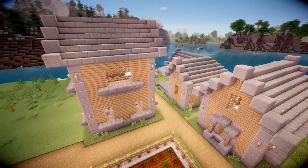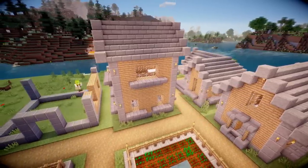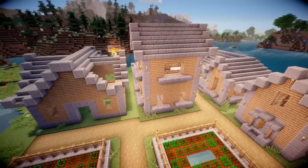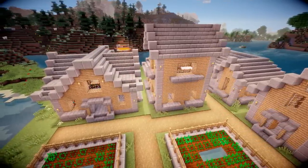The blacksmith I based off the regular one by putting furnaces and a lava pool in there. For the library, I made it a fancier building than the standard one — I gave it a multi-level roof and added loads of bookshelves inside. Let's go look around this place.